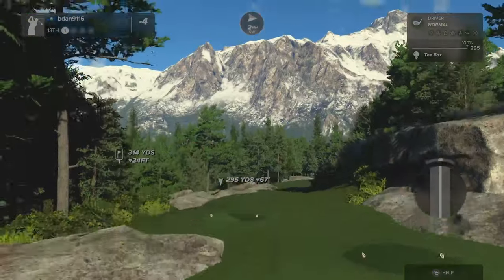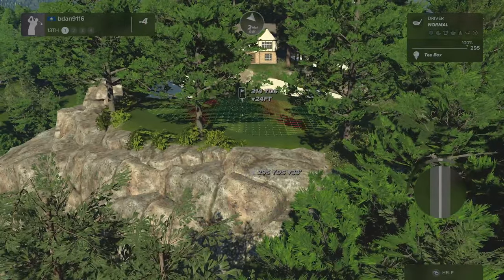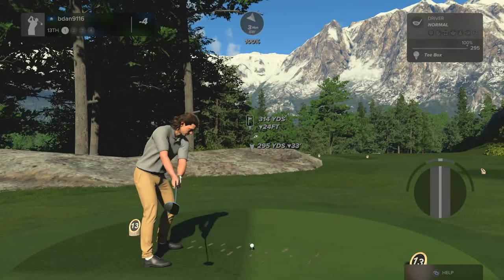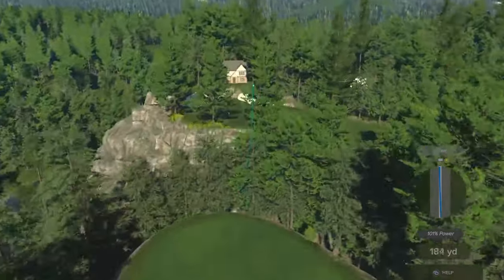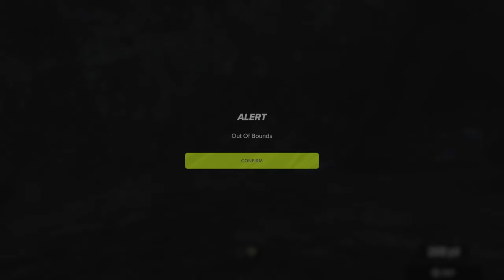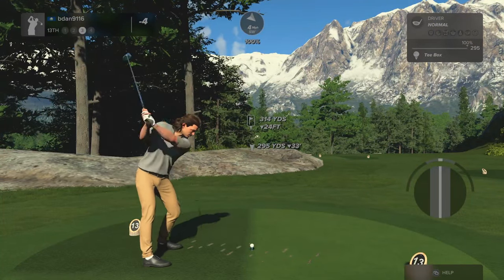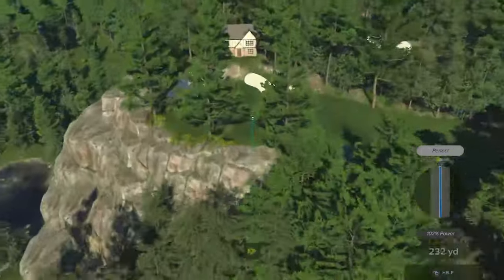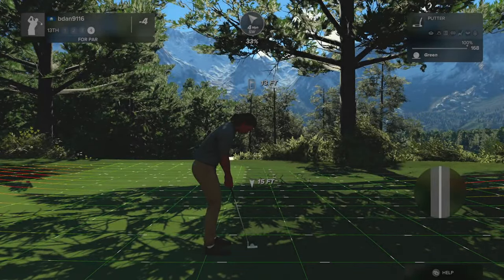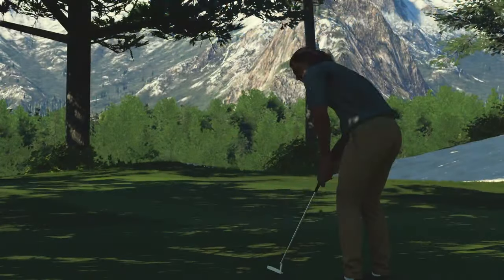I don't remember that being as much of an issue in the last game. Should be able to carry this — the wind's into us just a touch but it's only two miles an hour. We're going to hit it. Just don't hit this tree dead on — and of course it does. Why wouldn't it? The good thing is, we get to show you how not to do it, and then we get to show you how to do it — just like every other time. We hit a bad one and then we hit a good one, so now everybody knows. You're welcome. I don't mind being the guinea pig for everybody. Somebody's got to do it.